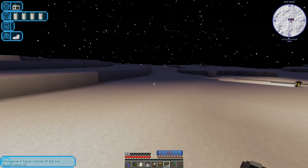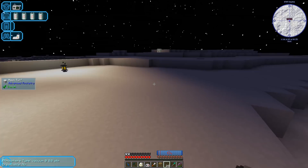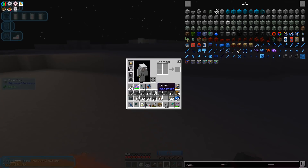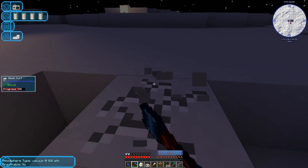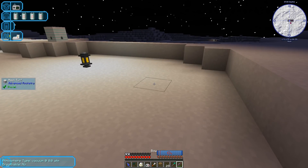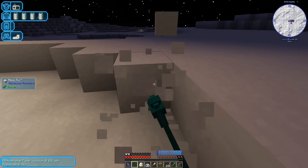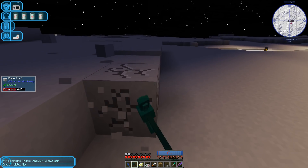Moon Base Alpha — I don't know what we're gonna call it. This is where we're gonna build our fancy moon base — or really it's just a mining outpost, that's what it is. Let's just clear out a little bit of an area here. I don't want to go too crazy; this stuff's kind of hard to break.